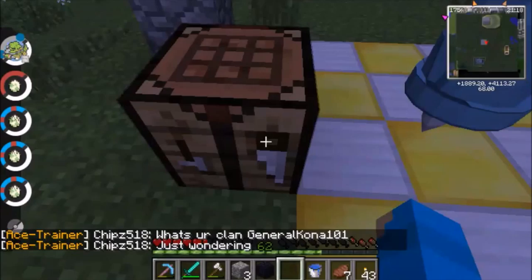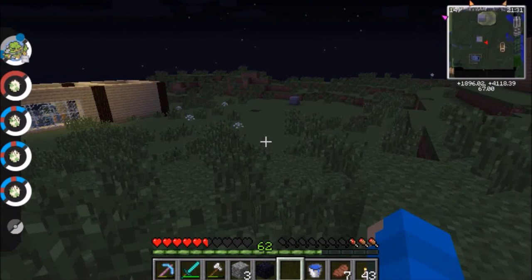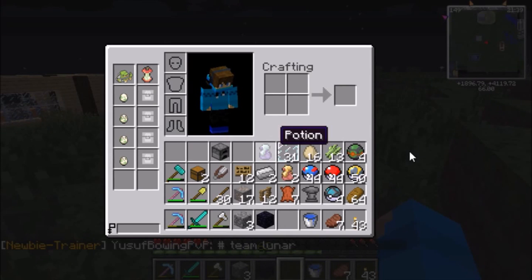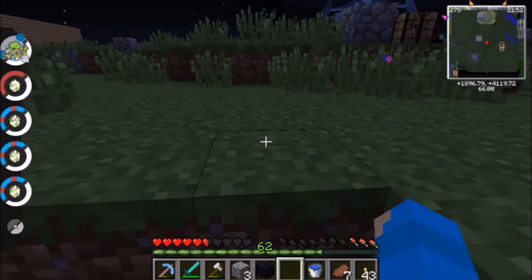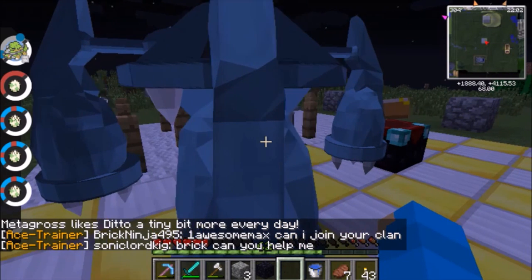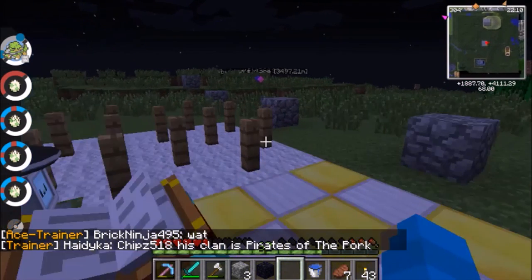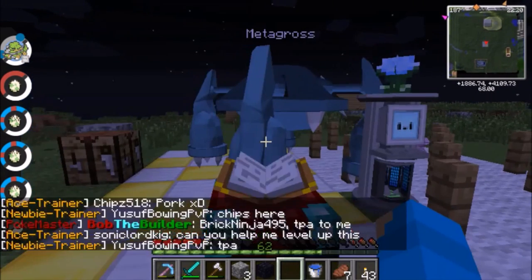I need to clean up my inventory as it's a complete mess. I also noticed that when I was putting down fences, Ditto actually changed its mood towards Metagross, so it seems the environment around them matters. I'll try placing three enchantment tables — that's the plan — though it does use quite a few diamonds.